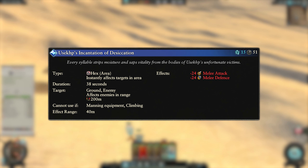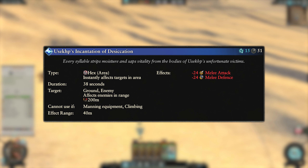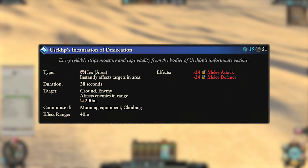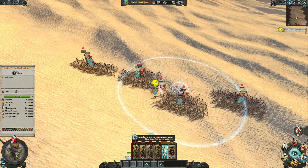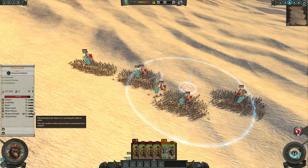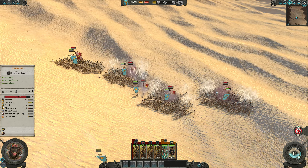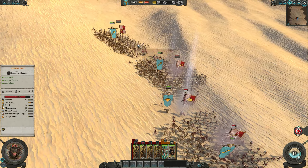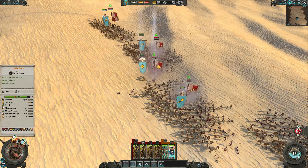Our final spell is the Word Incantation of Desiccation. This is a hex spell, costs 15 winds of magic and has a 51 second cooldown. It can be targeted on enemy units or directly on the ground and has a 200 meter cast range. Units in the 40 meter area of effect suffer minus 24 to melee attack and defense for 38 seconds. This is excellent for casting on the entire enemy front lines to reduce their damage output and defense, making them easier to take out in melee. These massive debuffs can take elite units and give them comparable stats to peasants.